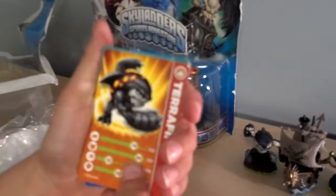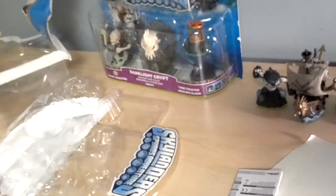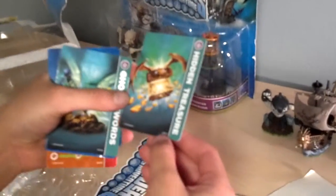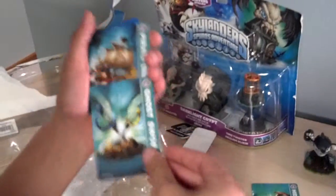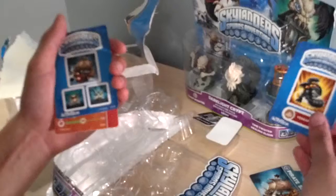I forgot about cards and stickers. Here's the card for Terrafin: 70 attack, 80 defense, 25 agility, and 50 luck. Okay, those are the web cards. And then here is hidden treasure. Did I say flying treasure before? I think I did. Ghost Swords. Fire at Seas! Wait, what the heck? Did I already show that?